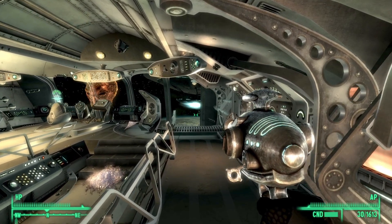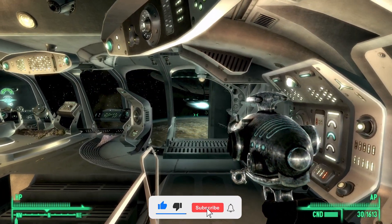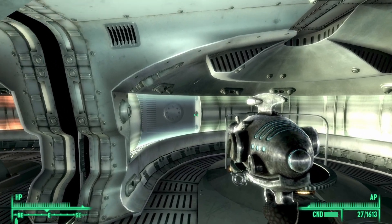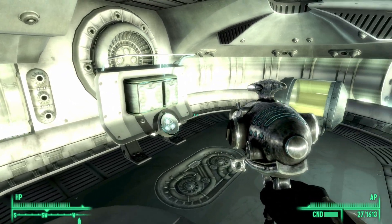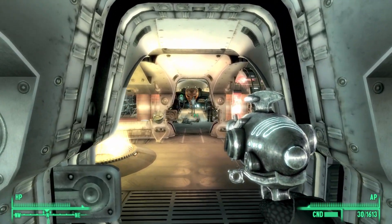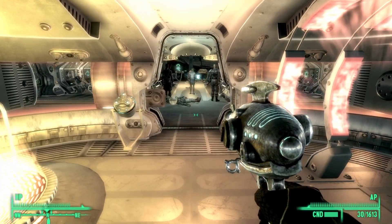Unlike the alien blaster, the Captain's Sidearm behaves more like a shotgun — when it fires, it fires a spread of pellets. To make up for the six projectiles it fires with each round, it will actually use three modules when it fires a single round. From full condition, the Captain's Sidearm will break after it has fired 714 rounds.